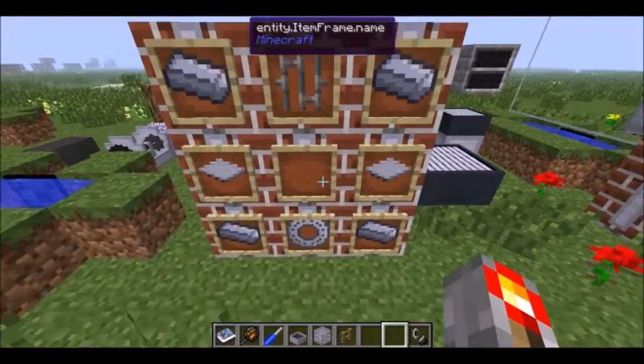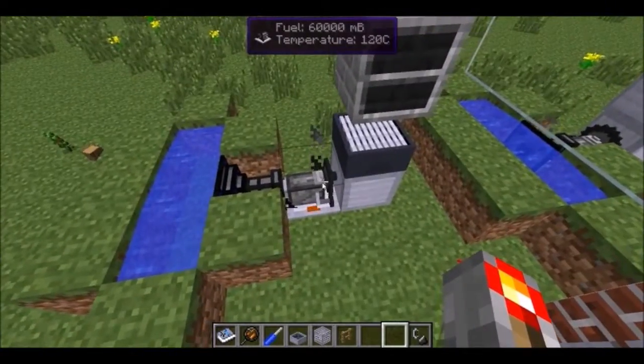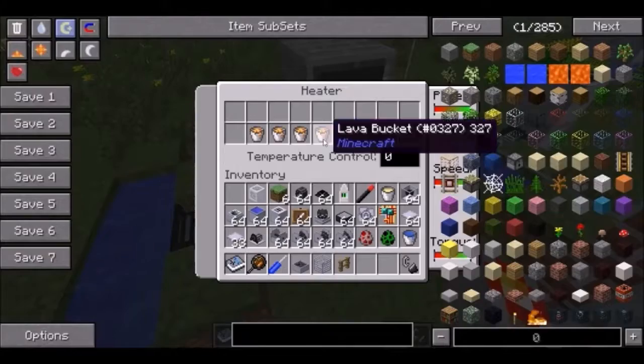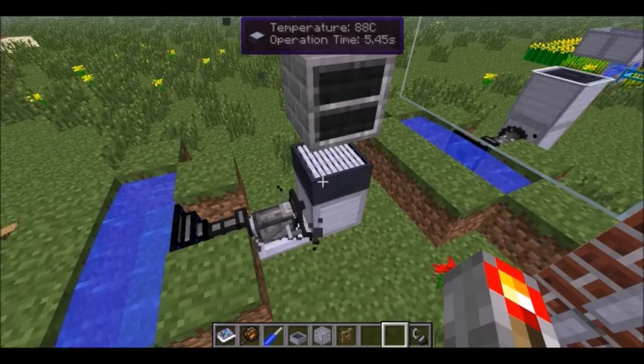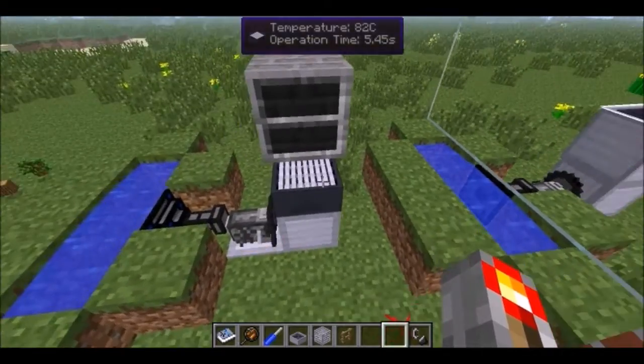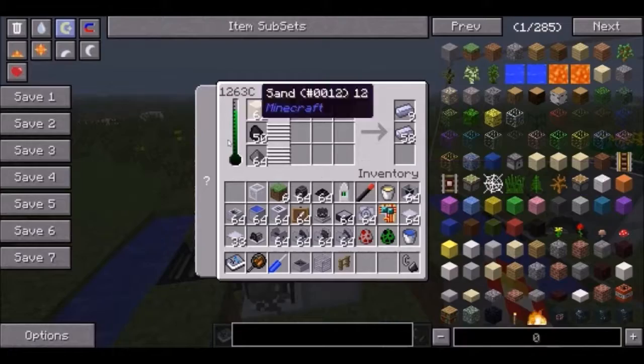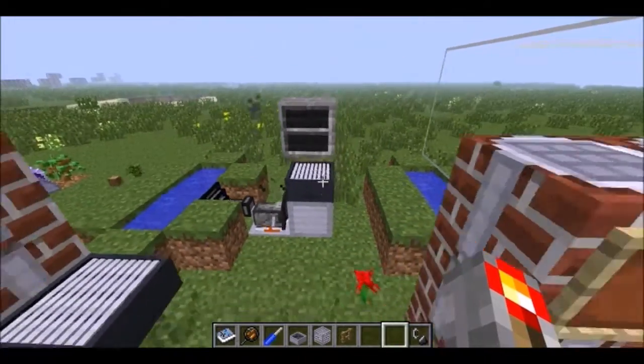You get a heater with a combustor, some steel, and some iron fence on top. Power it with at least a steam engine and it's going to take some fuel in it. You put it in a temperature control — say you want it to go to 1500 — and it'll start heating up once it uses up some lava. It can power your blast furnace or anything else that requires heat.